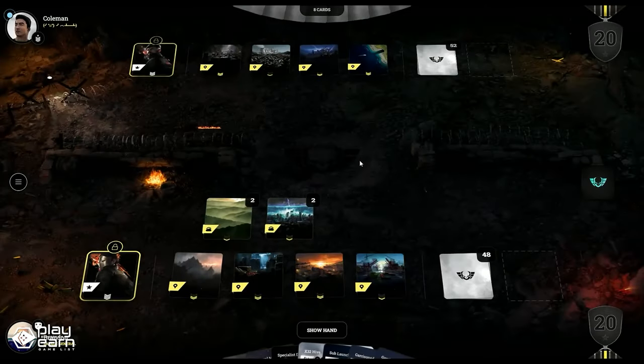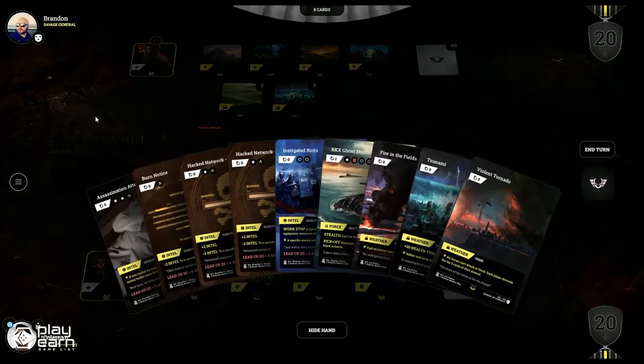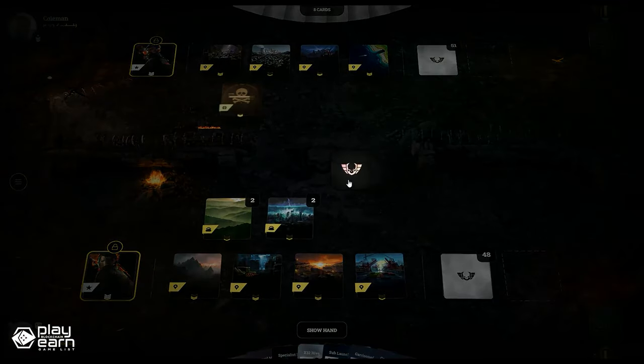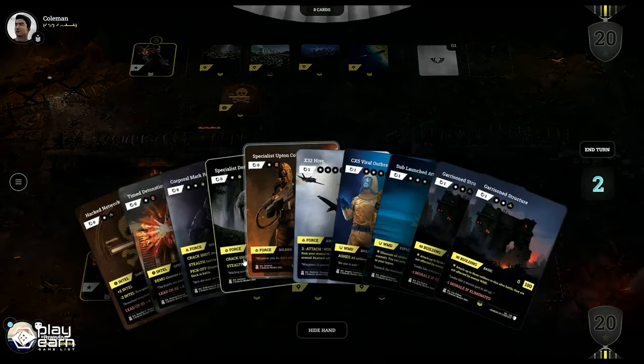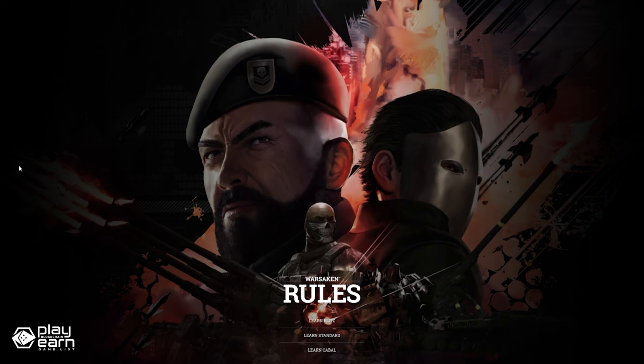The game is set in a dystopian future where Earth is in turmoil as nations battle for shrinking resources. You take on the role of one of the military geniuses, each with their own personality, backstory, and special abilities. You will assemble your forces from a pool of over 300 cards, each with stunning artwork and detailed stats, and then go head to head against one or more enemies in various game modes and scenarios. The game has multiple modes you can choose from: Blitz, Standard, or Cabal. The website also claims you can learn the rules very easily.